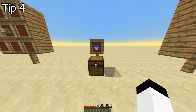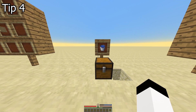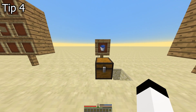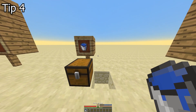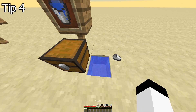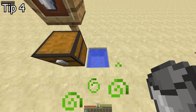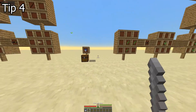Tip 4. Thirst is a bitch, especially when you constantly fight. Skip purified water — just grab water with a bucket, place the water, throw away your bucket, drink the water without a bucket, then pick up your bucket again. Simple loop to stay hydrated in combat.